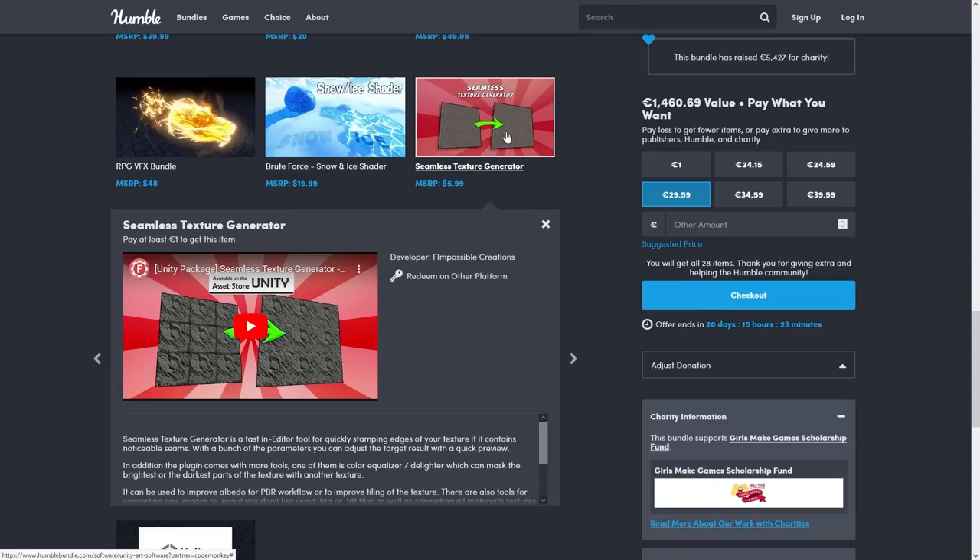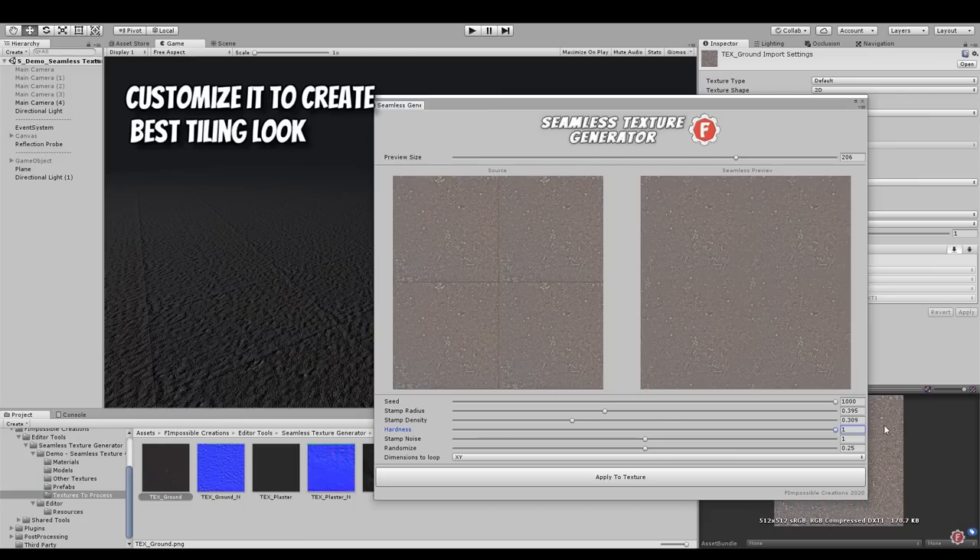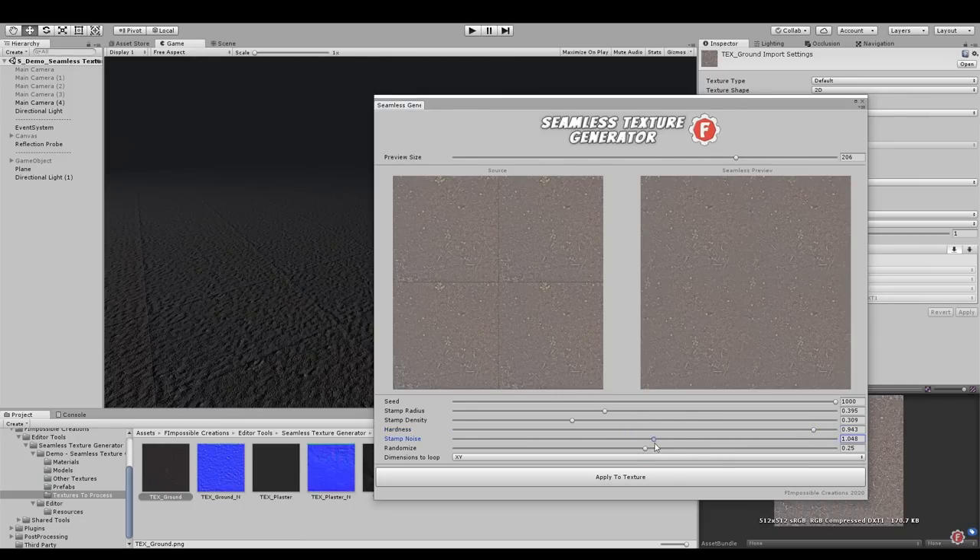And finally, a simple but very useful tool — this one helps you take a texture and make it seamless. For me, every time I draw a texture it's always a pain to make it seamless, copying the left side to the right side and so on, so this simple tool looks definitely excellent to me.